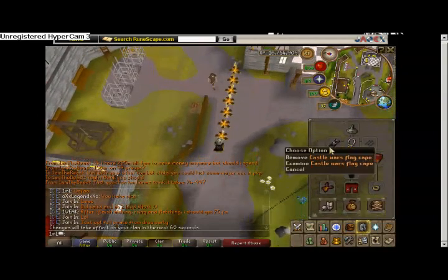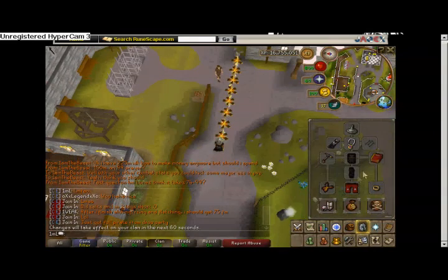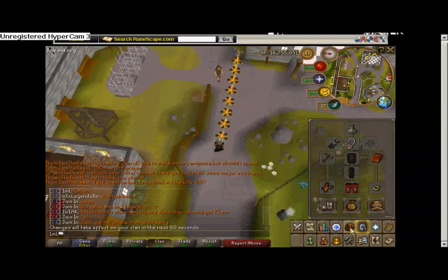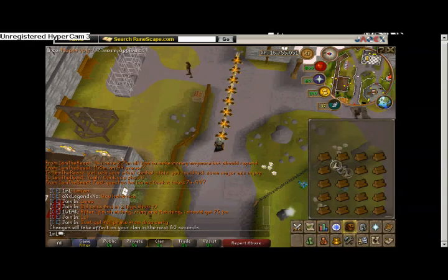I felt like switching out of the usual stuff, and I got my Castle Wars cape on — Black Teahyed. I got 94 Firemaking today, which is kind of a big boost. I haven't really been doing it in quite a while.